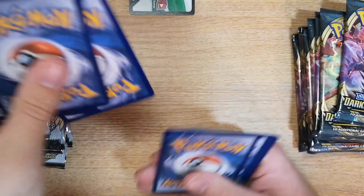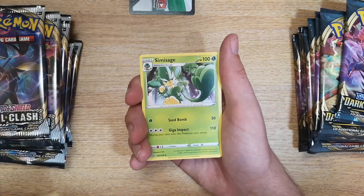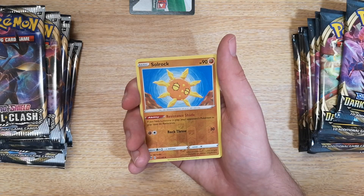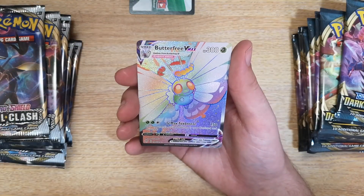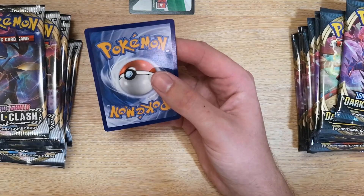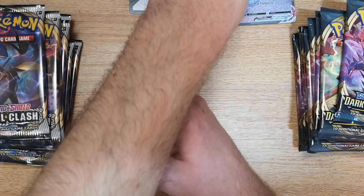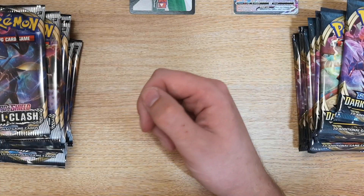Pack 2 Darkness Ablaze, starting with a Fire energy: Solrock, Kabu, Simisage, Dunsparce, Clink, Marenie, Solrock uncommon reverse — and we end with a Butterfree V-Max! That is a very pretty card, very very shiny. I'm going to sleeve that up and put it at the top so people skipping through the video will see something's there but won't quite know what it is.